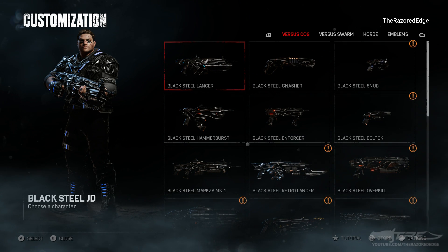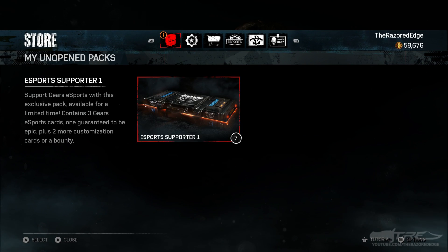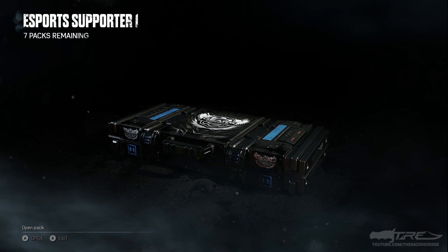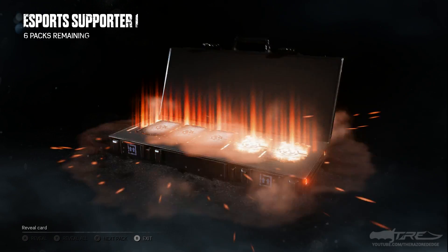I know what you guys are here for — some people get angry at me for not getting into the pack openings right away, but I like to talk about Gears of War. So let's go down to the store. I have bought 7 altogether. If things don't go my way I will buy another 3, which is kind of pushing it for me. But I'm willing to risk the biscuit because I really do want this character. She is a legendary drop, so the chances are slim — but we'll see.